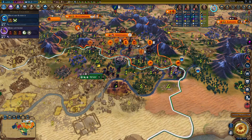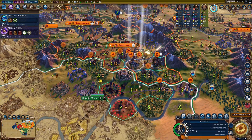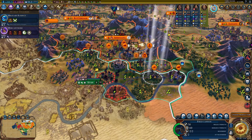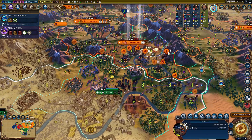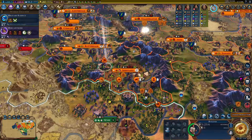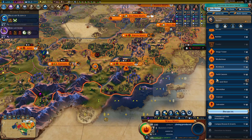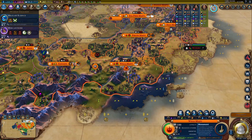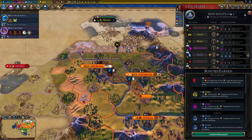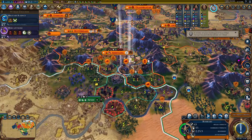Let's move everyone in. Get the university, get the cattle. I'll faith-buy a builder to get that coffee resource. China has only 43 combat strength — they don't really have anything. Let's move our units in as close as we can without getting hit. Two bombards can move and attack next turn. Two envoys — let's get Taruga and suzerainty of this city-state.